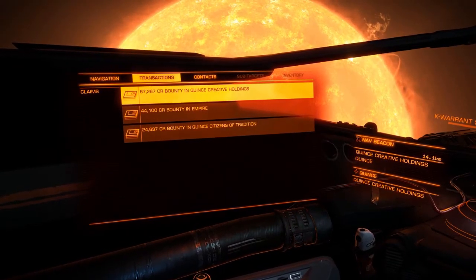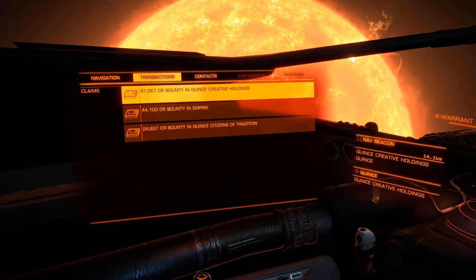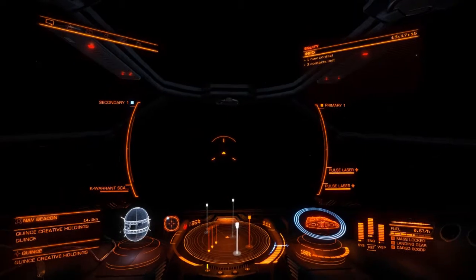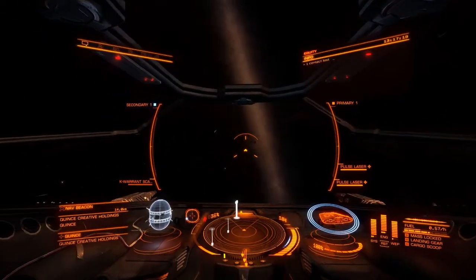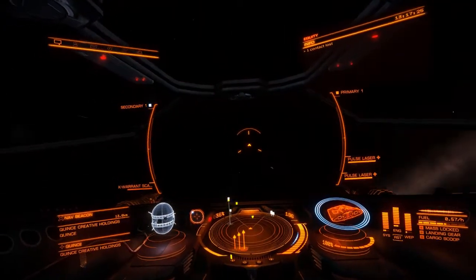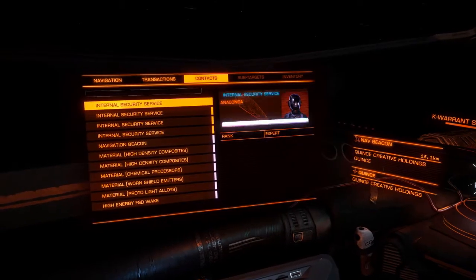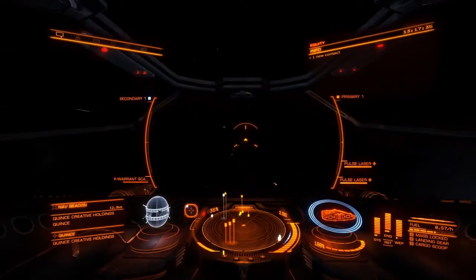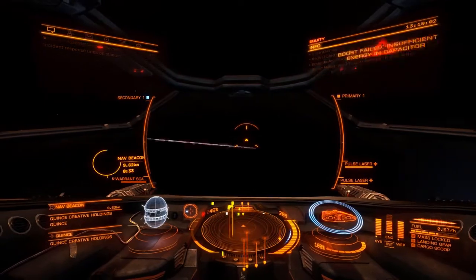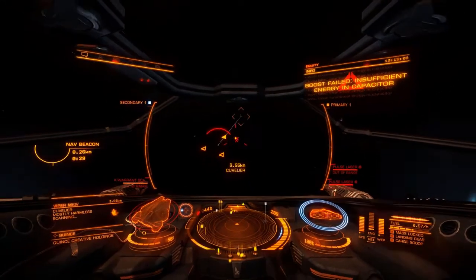With the Vulture, the Clipper, and the Diamondback I've got probably 100,000 to 120,000. That might be enough, but I'll get a couple more kills and show you the kill warrant scanner if I can. I've already done the Clipper, so I need to find a fresh ship. Most ships around here are security - they're a long way away.